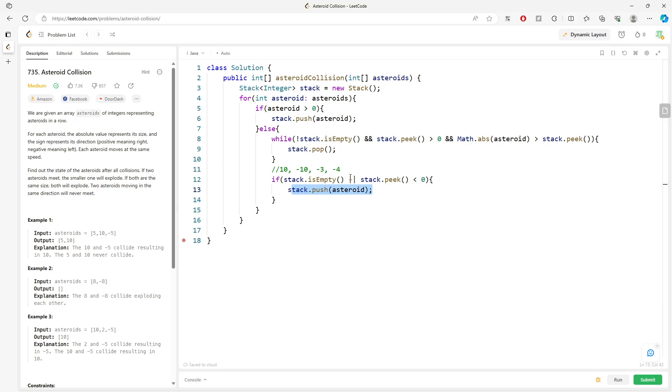Then negative 4 comes in. In this case, since the peak is less than zero, I just push into the stack no matter what. Another case: if they are the same mass — stack peak equals the absolute value of the current asteroid — then you call stack.pop, as both explode.